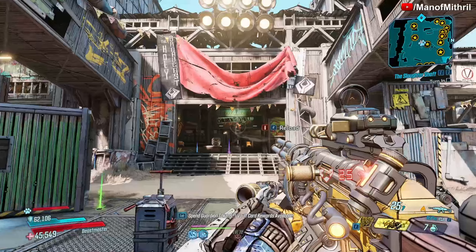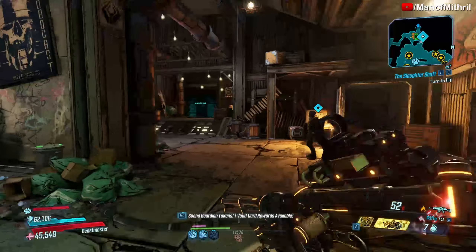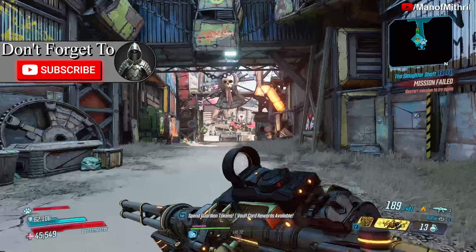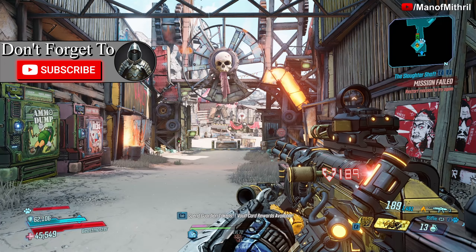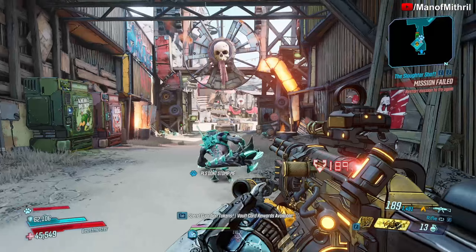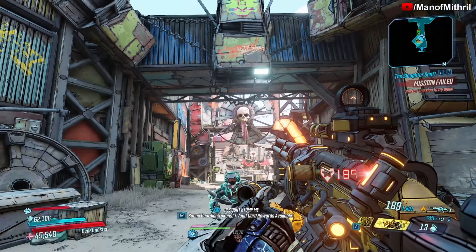For now let's just get rid of the Rowan's Call since that wasn't originally in the build. We're going to do today's episode on the Shred of Fire because I don't have a Butcher thumbnail ready. I know it technically didn't drop from Titan, but you can get it from him. There it is — and I'm low on ammo too, which is not good.